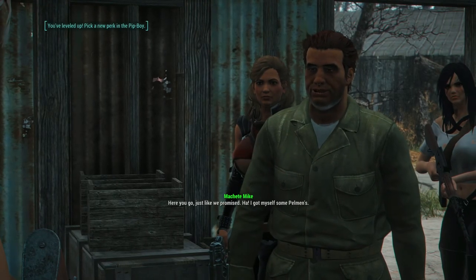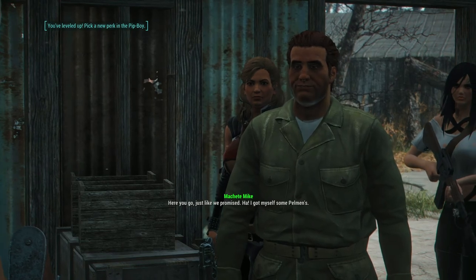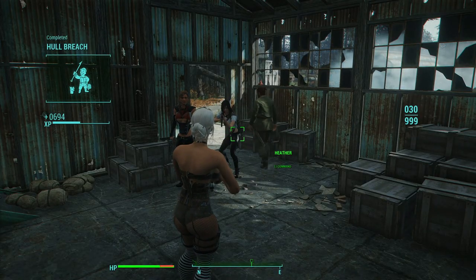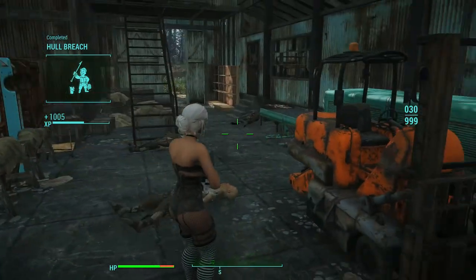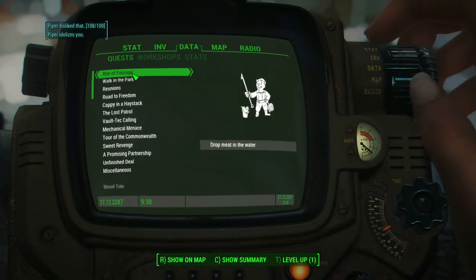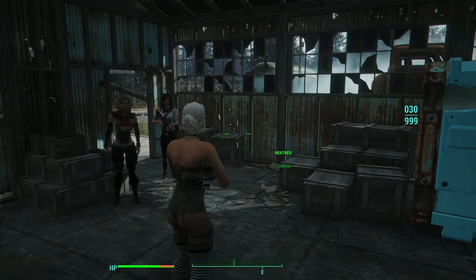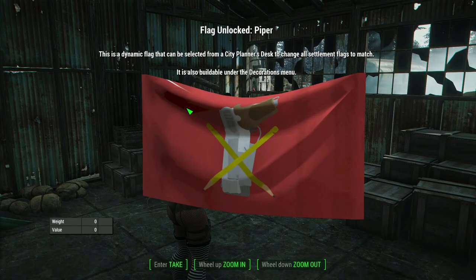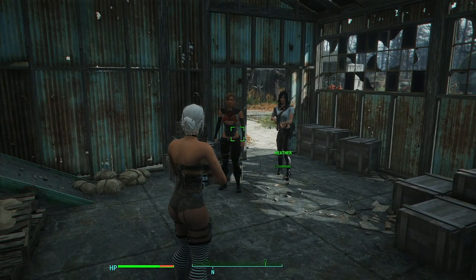Here you go, just like we promised. I got myself some Pelman's. Mission objective completed. Is that it? So I guess I can't give the Mariner the tools now. Let's jump back and save and see. Flag unlocked: Piper. This is a dynamic flag that can be selected - he's also buildable under decorations manual. So I've got a Piper flag.